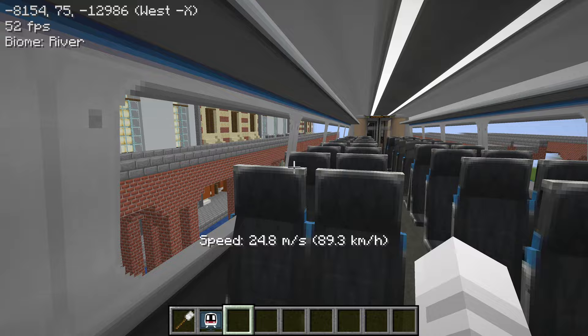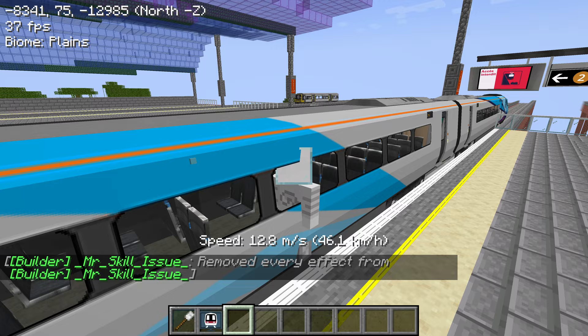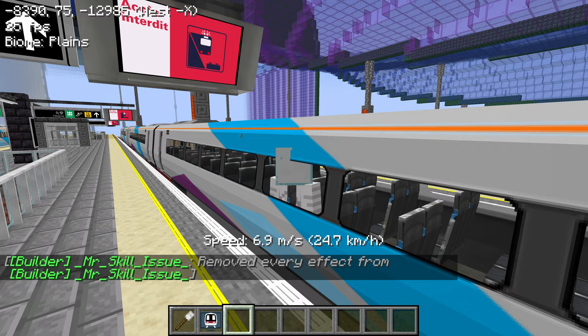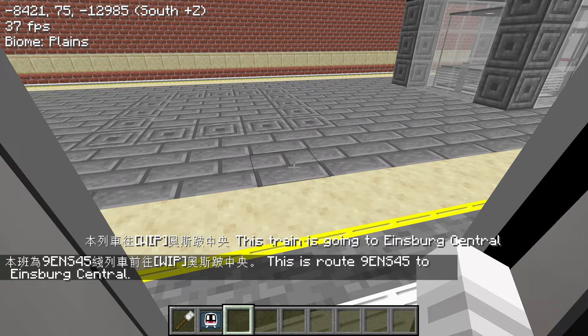Wow, look at these buildings. If you want to see this for yourself, please come join us. There's another train over there too, coming into the station at the same time. Another Class 377. The station names are quite high up there. I think we're supposed to get off now.